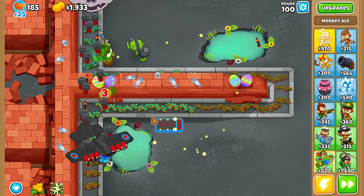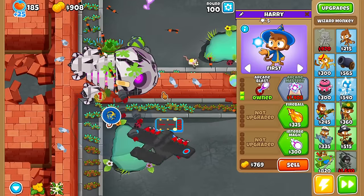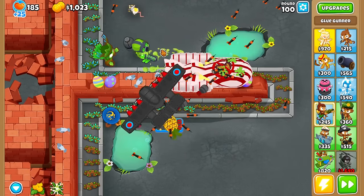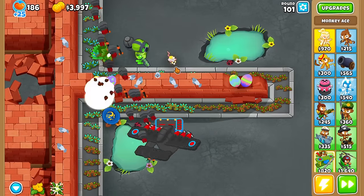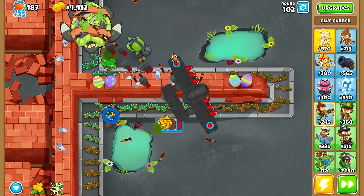We're going to sell this guy, buy the Flying Fortress, rebuy our Wizard, and rebuy the Archmage — and see how far we can go. We'll still be making money, but we do have to watch out because DDTs at this point will be an issue if Flying Fortress can't handle them. I believe he can pop most DDTs, but I want more — and I want to be able to decamo so the Solver and everybody can do more damage.